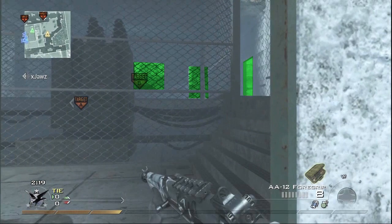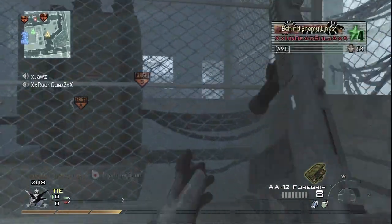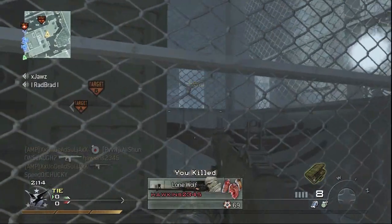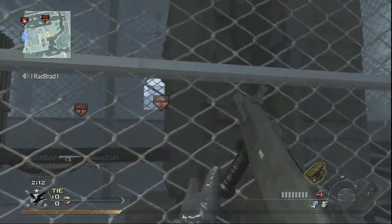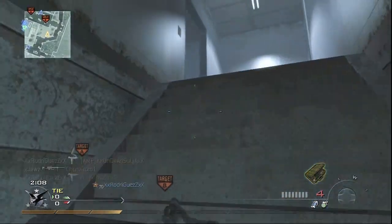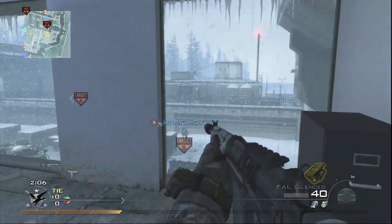First things first — whenever you're rushing this building in the beginning of a round, be really careful about coming in here. The three green areas are where you can see the other team coming into this building. The red area is the part of the window behind the generator that you can't see people coming into. If they hop over that wall, you're not going to know they're there unless you have a headset — I was able to hear that guy. If you don't have a headset, be really careful rushing that building early because they can get there almost just as quick as you.